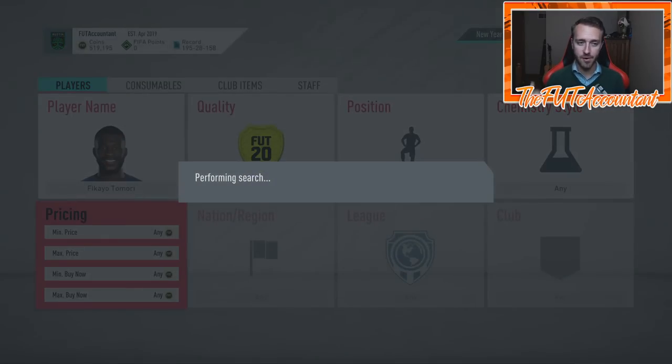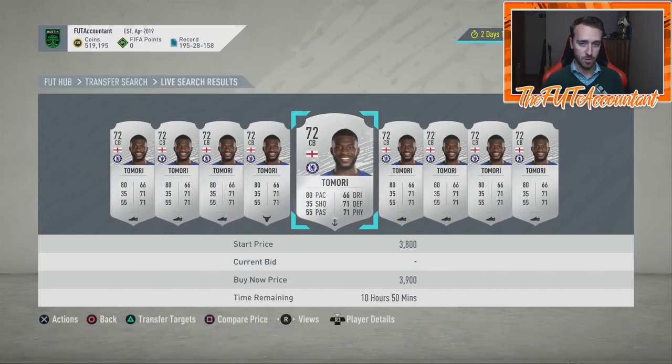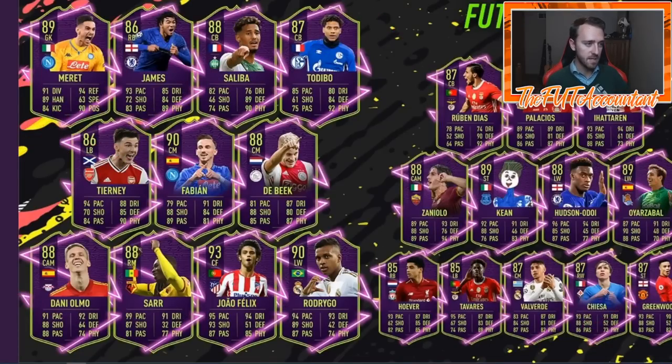Tammy Abraham is a very high fan favorite for this promo. You also have Reece James, Mason Greenwood, and tons of other guys. Here's a prediction I found on Twitter: Tierney, Dani Olmo, Sarabia, absolutely Joao Felix — that's the biggest one I want to talk about, he's going to be the focal point of this promo. Also Reece James, Moise Kean, Valverde, Greenwood, Palacios, Meret.